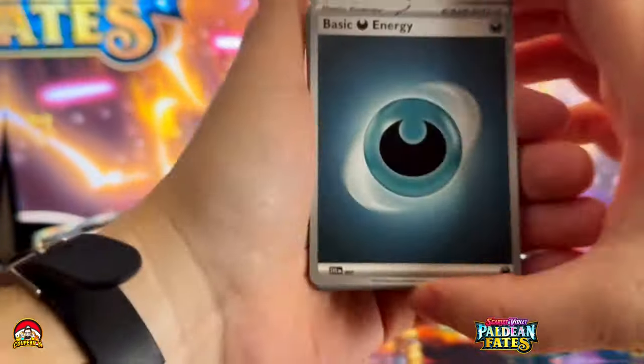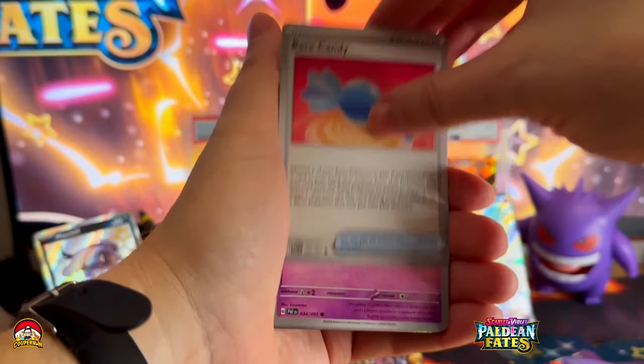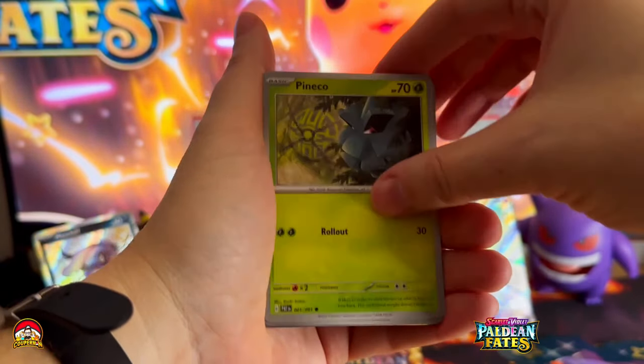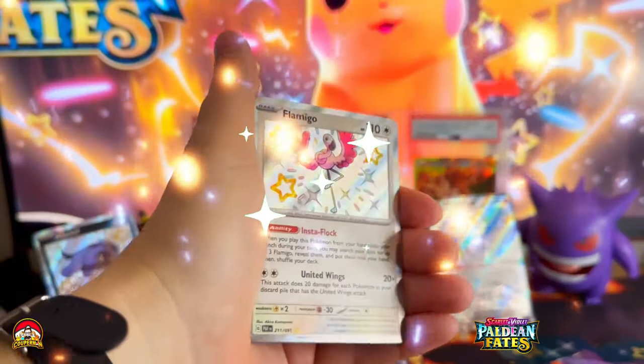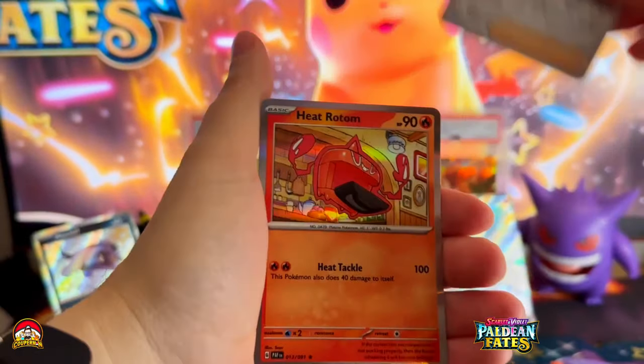Another free QR code. Darkness Energy, Natu, Rare Candy, Cottony, Pineco, Kilowatt Trill, Nespul, Lantern. Yes, a hit baby! Shiny Flamigo, let's go! Can we get another? Nope, just a reverse holo — but maybe... never mind.